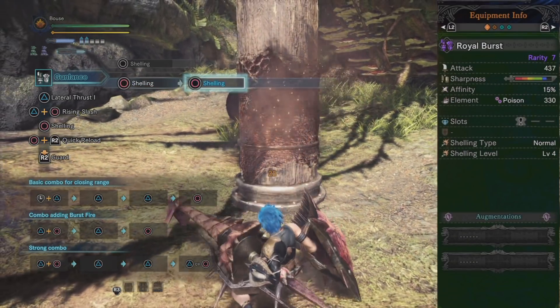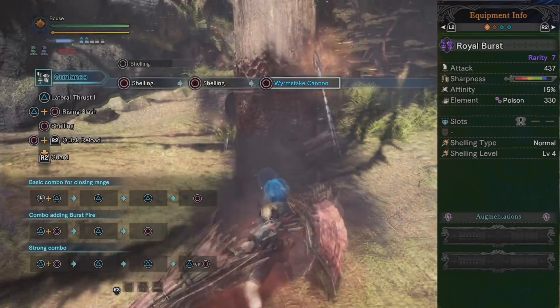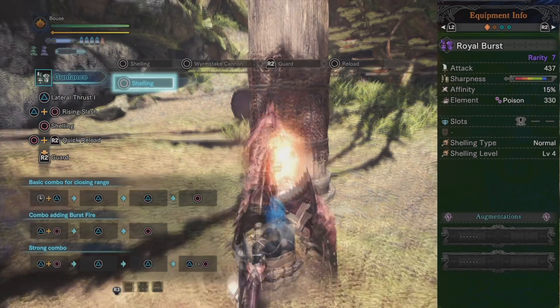Normal is our first gun lance shell type. It has five shells and the shortest shot range. Normal shells are the weakest of all gun lance shells and are best used to burst fire. Keep this in mind as we'll come back to it in the moveset portion.